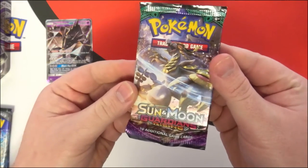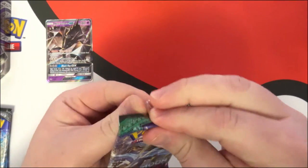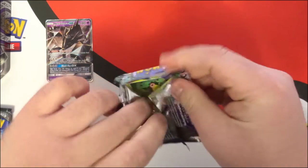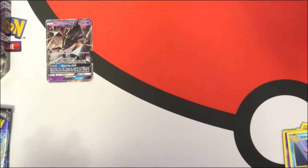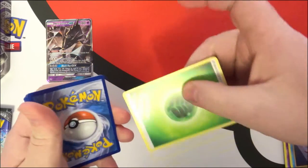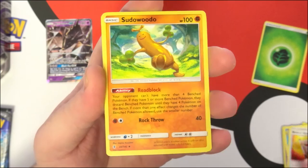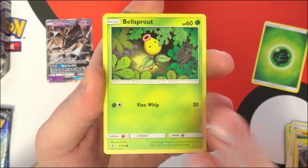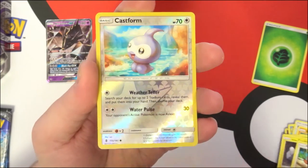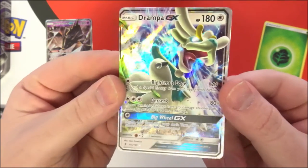Next up is Guardians Rising - I have such a bad time with this set, I have yet to pull anything worthwhile in it. I'm guessing all of these tins will have a Guardians Rising in each one. There's your code - hopefully some luck, though I highly doubt it. We have a Rescue Stretcher, Sudowoodo, a Alolan Grimer, Bellsprout, a Gliger, Alolan Geodude, a Patrat, Litwick, Castform, and on the end - Drampa GX! Hey, that's something - we got another GX.